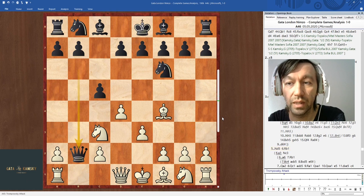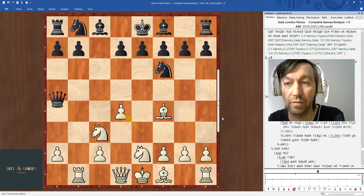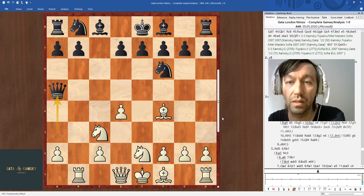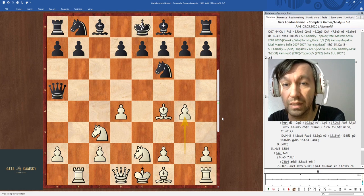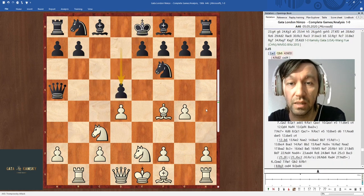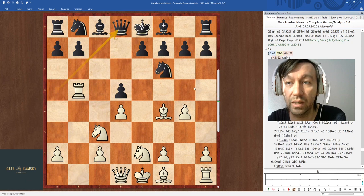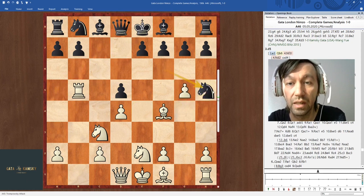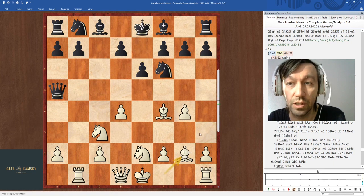After Qb2, I have to play Nb5. If I play Ne2, Black can just get the pawn and escape with his Queen — for example, to a5. I don't think White has enough compensation even if he plays something like g4, which is still pretty interesting, trying to develop Bb2g2. But I don't think White has enough compensation here — Black just plays d5.